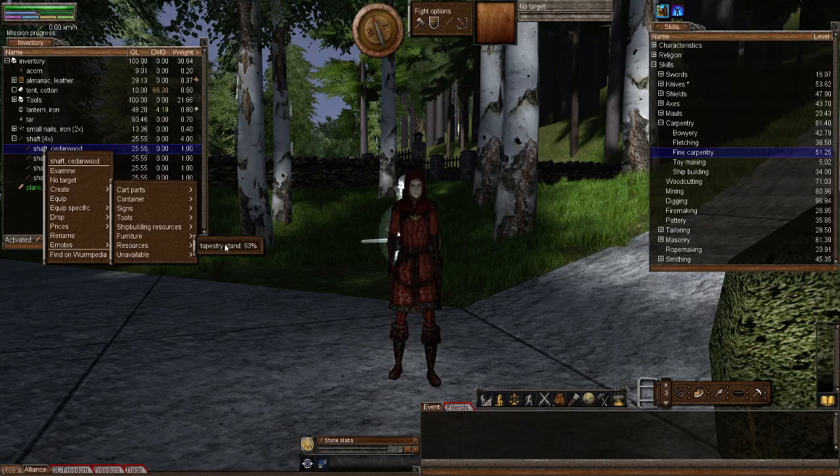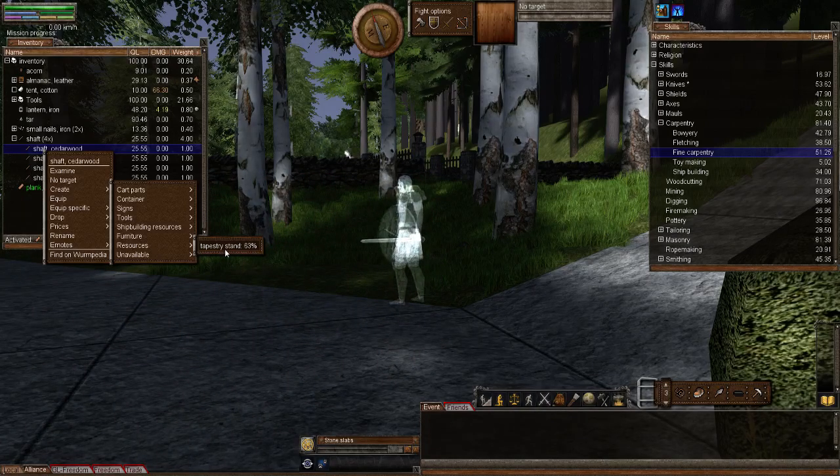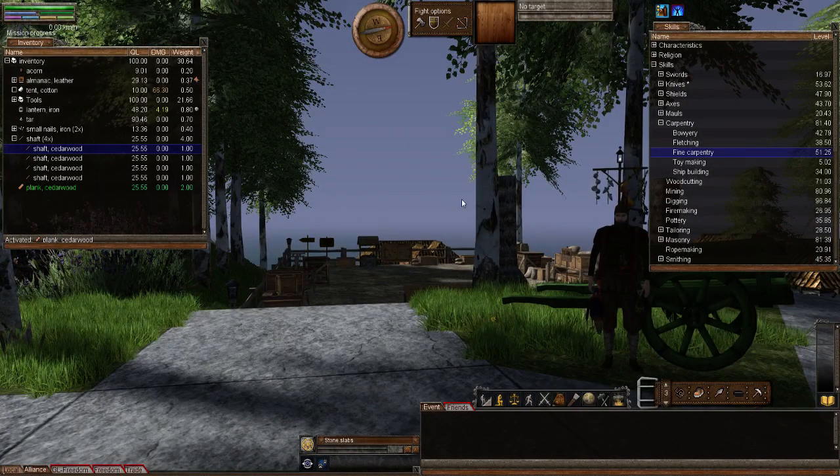Rainstorm, your skill's at 60 plus for fine carpentry, isn't it? Correct. And what is your percentage? I think it said 63. So let me go get one. What we're going to demonstrate here is that even though I'm at 51 and Rainstorm's over 60, it's still exactly the same. Let's just double check when Rainstorm's good and ready.